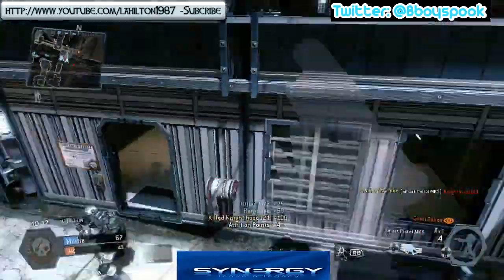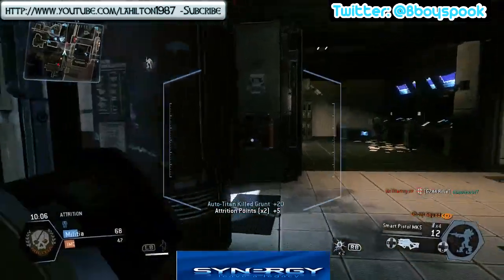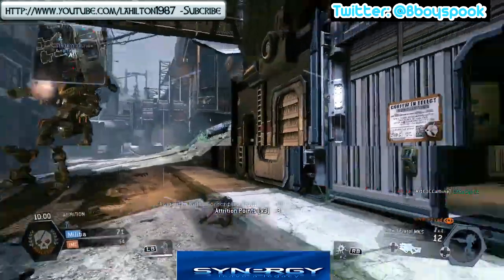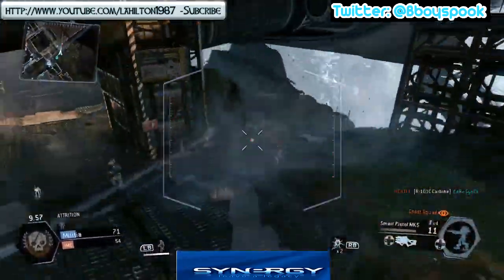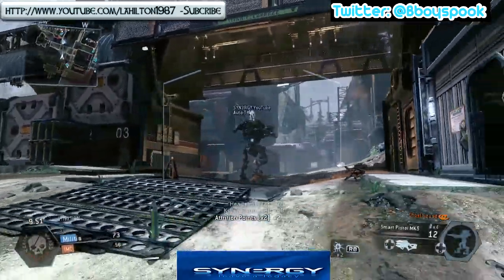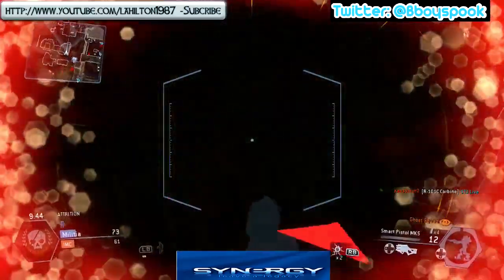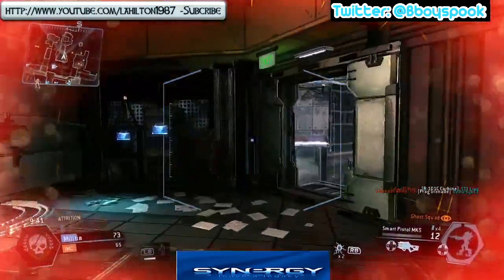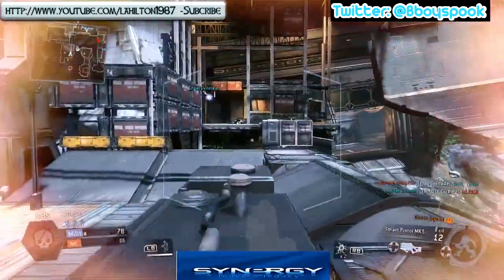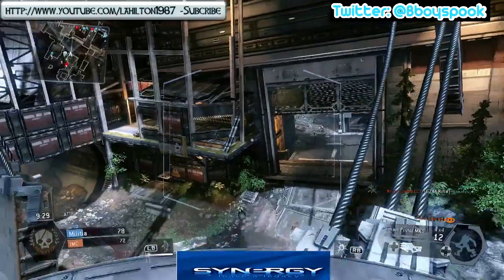That guy actually tried to drop kick me, but we ended up taking him out as well. Now there are two different sides to the auto pistol: basically side A is where it does lock on, and the other side is where you can actually trigger finger it. It's a pretty powerful weapon — a lot underrated. Some people don't like to use it, but I do actually quite like this weapon because the gameplays I've got with it are usually quite high.